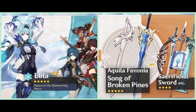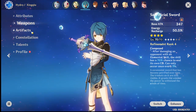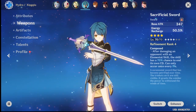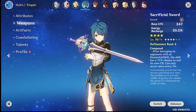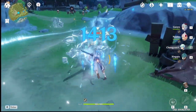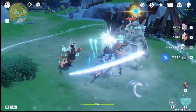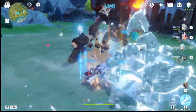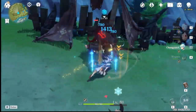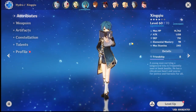Another pro for Xingqiu is that his weapon — the Sacrificial Greatsword — is also in the banner. The Sacrificial Greatsword is really good because you want to be spamming his Elemental Skill to keep up his ultimate. His E has a very long cooldown, and the Sacrificial Greatsword helps greatly. Also, Eula works well with Xingqiu because of a perma-freeze comp: hitting enemies with cryo and hydro freezes them, and then hitting a frozen enemy with a claymore user triggers Shatter, which scales with elemental mastery.